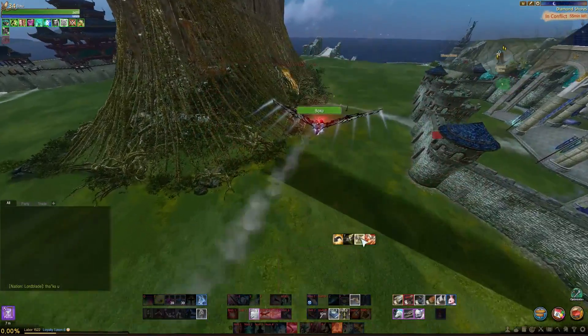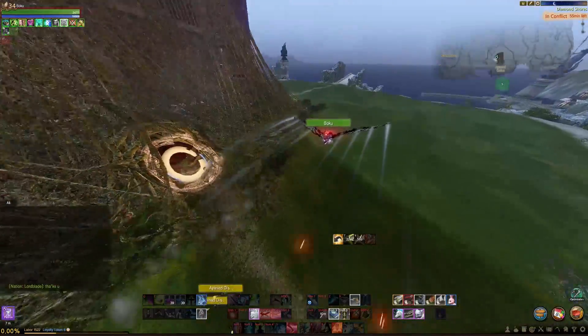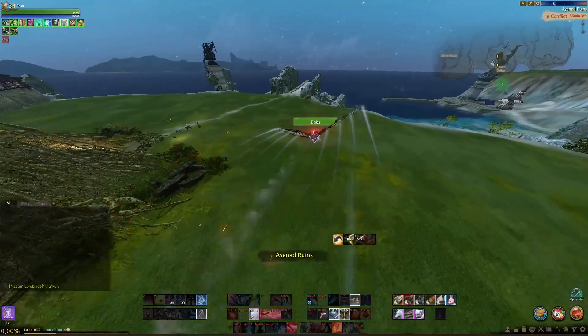You'll see the difference here in just a second between the sky emperor and a regular glider just gliding across Diamond Shores, and you can make up your own mind on which one's faster.